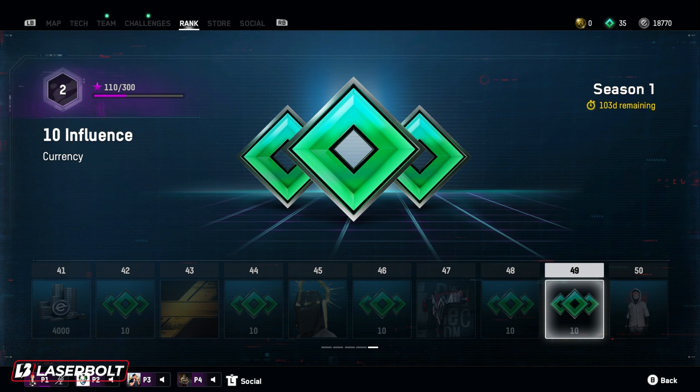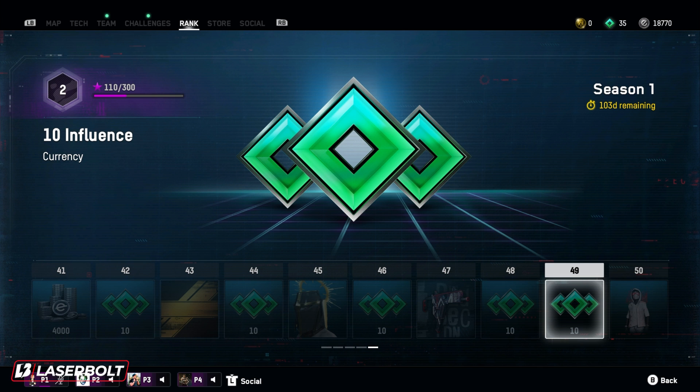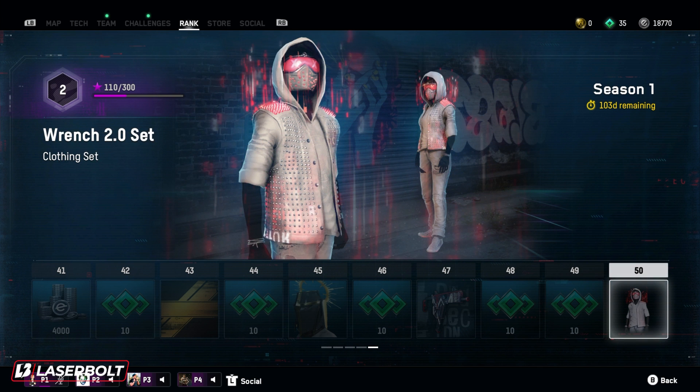For level 48, we got more influence, and for level 49, we got 10 more influence currency. And drum roll please — for level 50, we get the Wrench 2.0 set, which is a clothing set that's going to have you looking pretty nice, pretty spicy, pretty dope. You got a little bit of pink and red offsetting a complete white outfit — white shoes, white pants, white upper shirt, white vest with a little glow. Just looks nice and sexy.